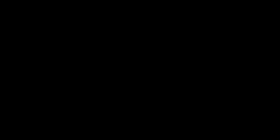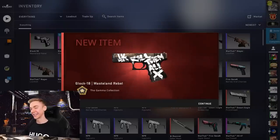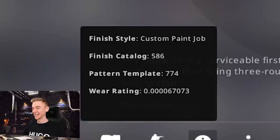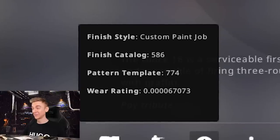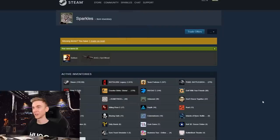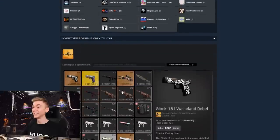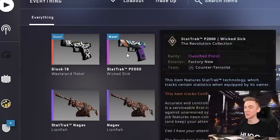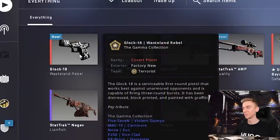Uno - let's go! Oh dear. The Glock 18 Wasteland Rebel is definitely not what we wanted. It's exceptionally low float, which is pretty cool. I doubt it's the number one - let's have a look and see what number it actually is. It's number five. Absolutely terrible. And just like that, we failed our non-stat track attempt at the 10%.